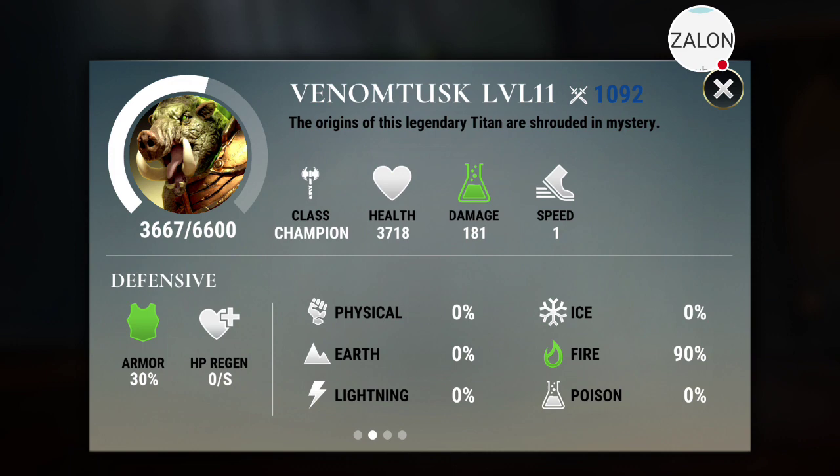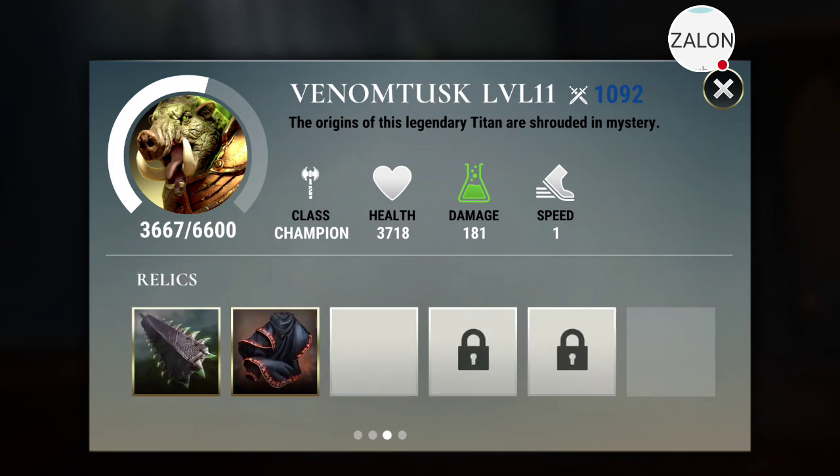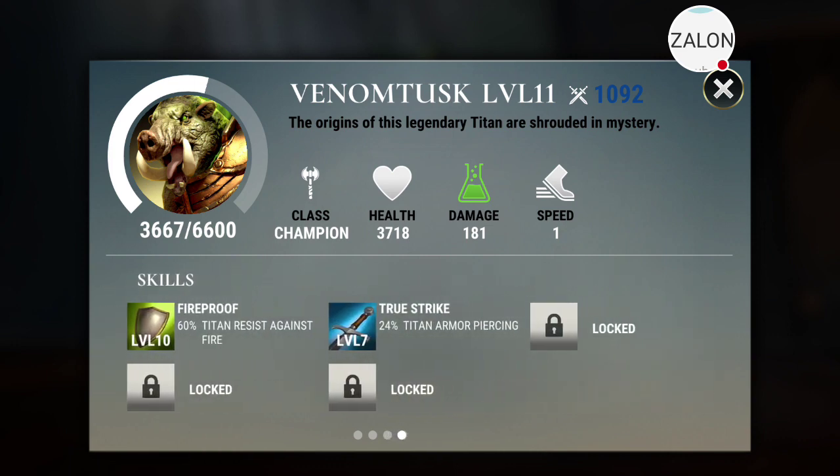We have HP Regen, which everybody's asking lots of questions about. We can't wait to see exactly what that's going to mean. Is it going to be Relics? Is it going to be Titans, or some sort of spell? Spell, Titan, Relic — those are the three options out there for this HP Regen, so hopefully we'll see what happens. And then we have regular Relics and regular Skills.